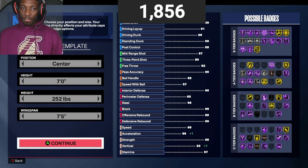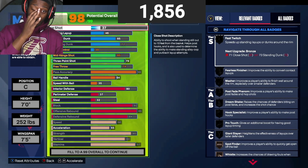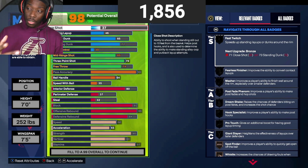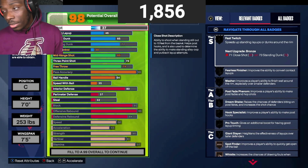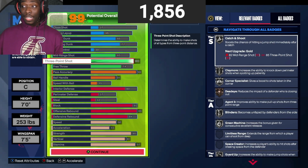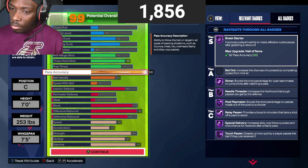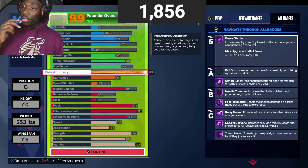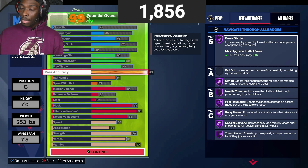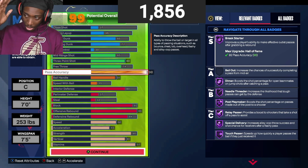This is the template — let's get into the actual build. For a Nikola Jokic build, now you know he's doing that thing. A 98 pass accuracy — yes, a 98 pass accuracy — for Hall of Fame Break Starter, Hall of Fame Dimer, Hall of Fame Needle Threader, and Hall of Fame Post Playmaker. Nikola Jokic dots his teammates; he's able to grab a rebound and throw it down court for an easy bucket. This is a rep build.